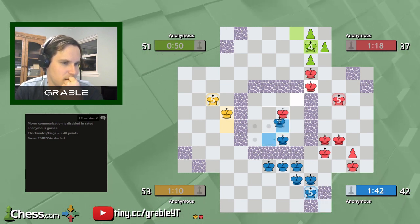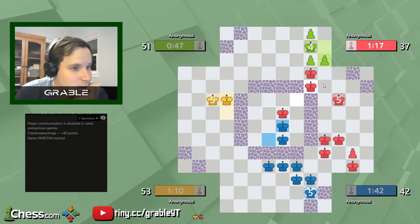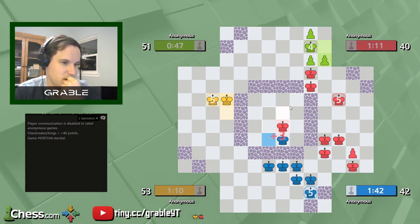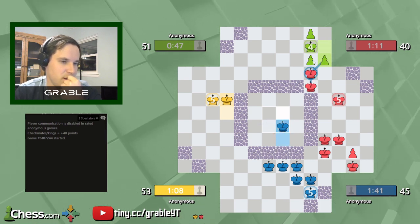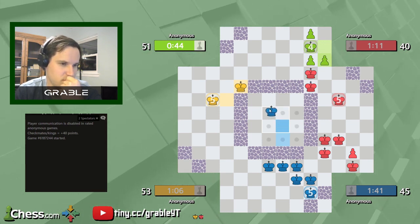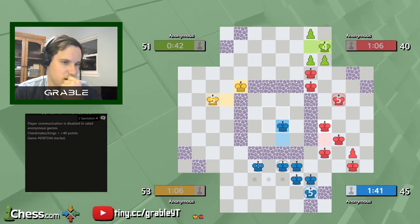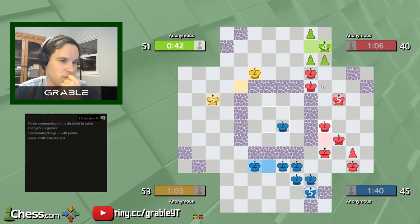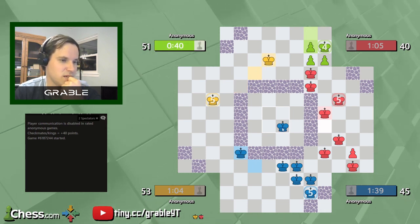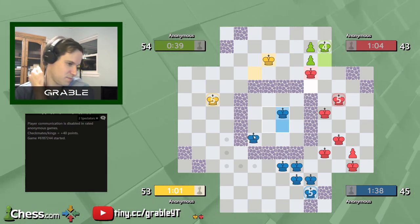If Green wants to get in a promotion, now might be a good time for that. If anything we're saving Green from another check — though even if Green captures and Red recaptures, Green is in a bad spot. Green doesn't even capture there. Thankfully Red is very distracted by Green. I think this is going to be an easy win for us.